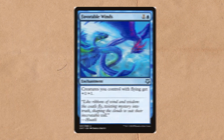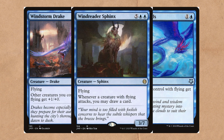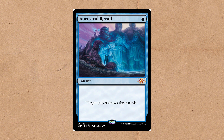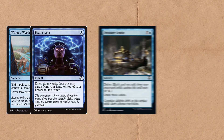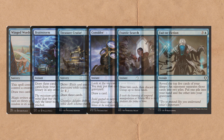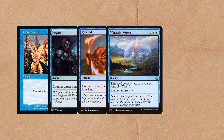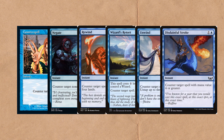If we're going to be generating all these creatures with flying, we may as well include Favorable Winds and Windstorm Drake. Windreader Sphinx is an easy auto-include. For additional card draw, blue has no shortage — here are some of the best bang-for-buck card draw you can run: Winged Words, Brainstorm, Treasure Cruise, Consider, Frantic Search, Fact or Fiction. For protection, blue has no shortage there either: Counterspell, Negate, Rewind, Wizard's Retort, Unwind, Disdainful Stroke — these can definitely start you off.